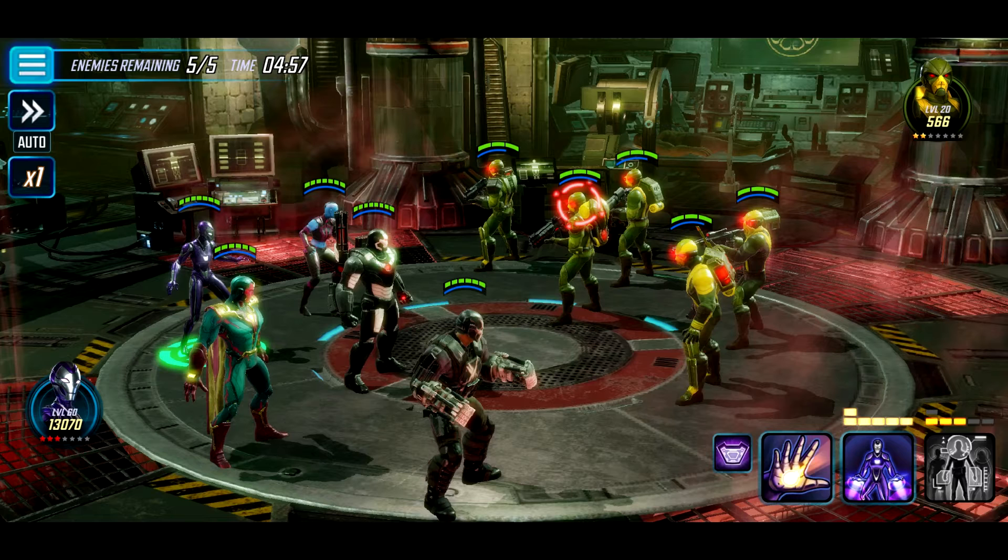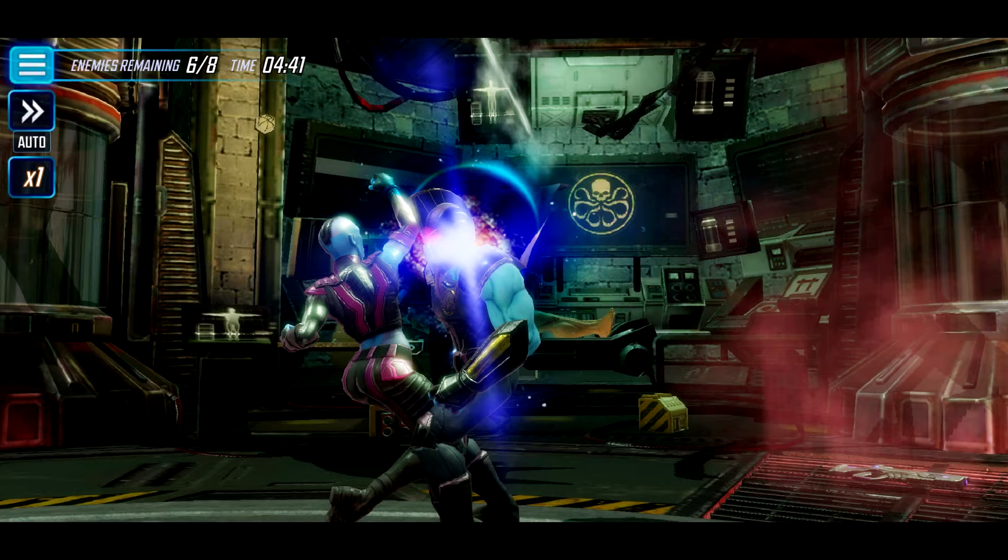Each character is given certain attributes or classes. Each character is either going to be a tech character, a bio character, a mystic character, a skill character, or a mutant. Each of those classes comes with subcategories such as blaster, protector, brawler, controller, and support.